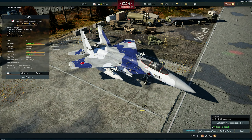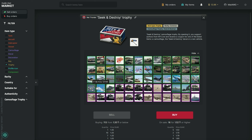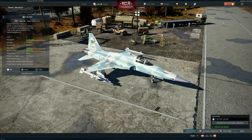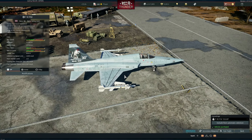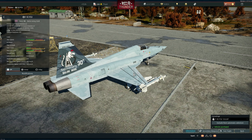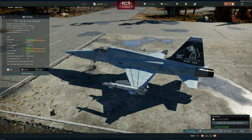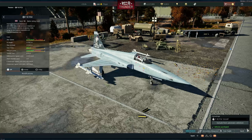I wish we had a no-white version of the F-15J — it would be very beautiful. Let's check the F-5E FCU for Thailand, which is in the Japanese tech tree. It's a pretty normal skin, but it has very cool artwork on the tail with a snake and an eagle, plus a shark nose. Very very cool.